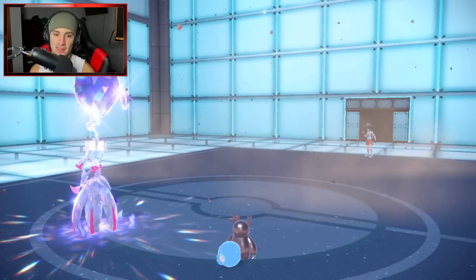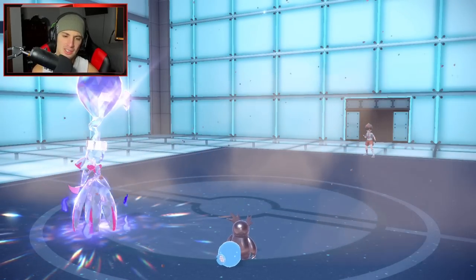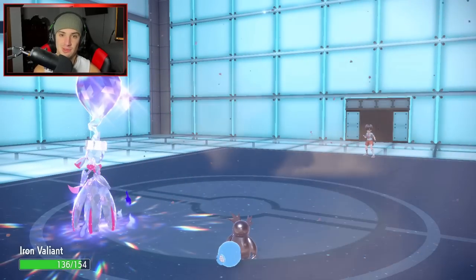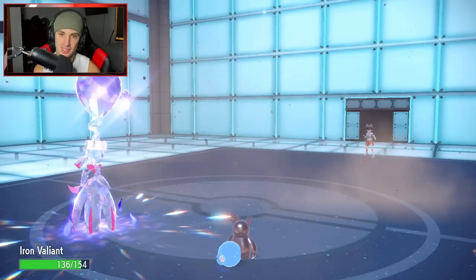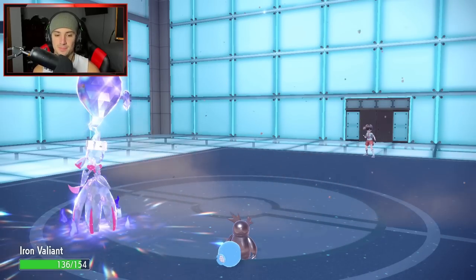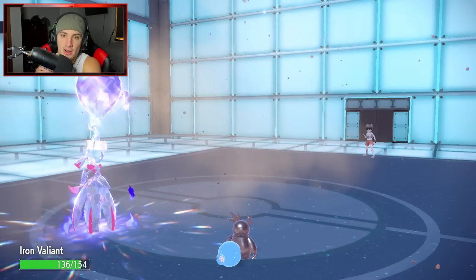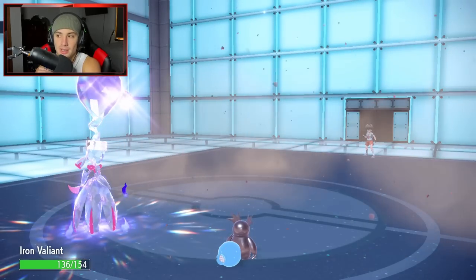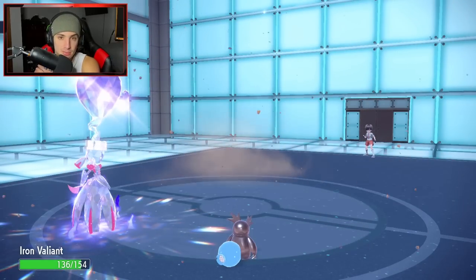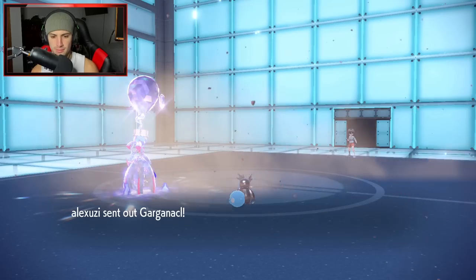Bundle is doing work. I really like this ghost Tera type on Iron Valiant even though we have no fighting moves — shadow sneak gives it first-turn priority and with the ghost Tera type you get that stab boost on top, so it's just ridiculously strong. Like you saw in the last battle, Iron Hands is top tier — you're gonna see Iron Hands and Fluttermane a lot in series 2 meta. Build teams that counter around them.